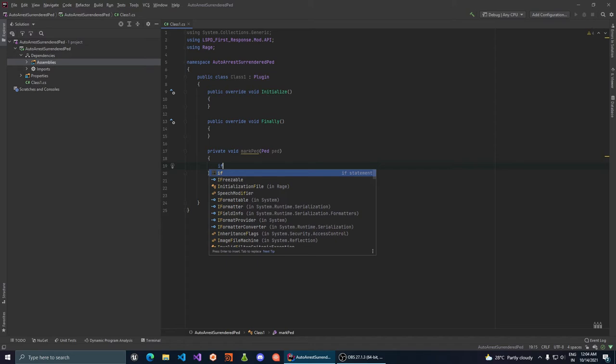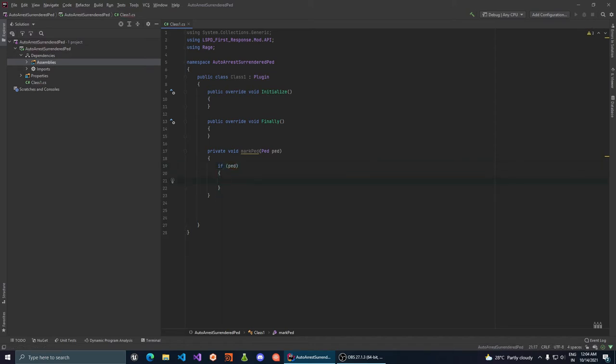The way we mark a ped is simple. First we check if the ped is valid, then we set mark equals to true on the ped's data. We import the necessary C# Ped libraries. We also need another function — this one will return true or false based on whether the ped is marked or not.